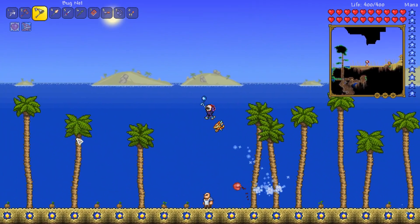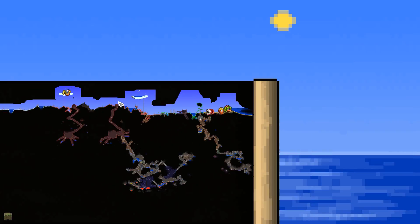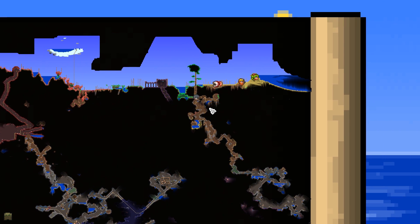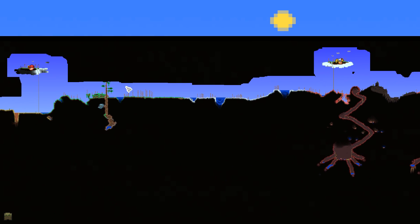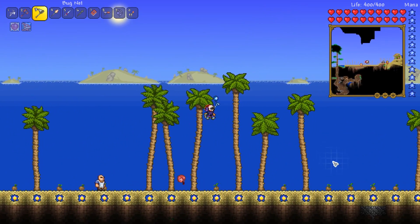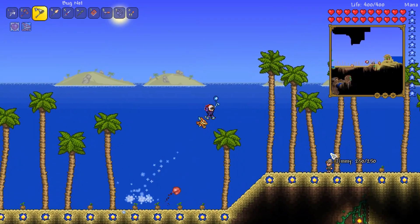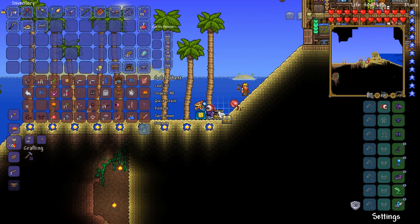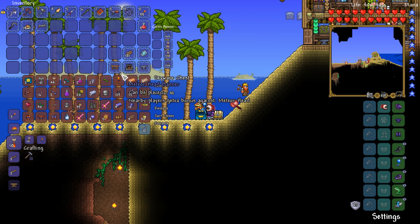Things are looking good. I'm just sort of having a bit of a roam around, trying to think of what we could be doing. I think a trip to the desert to go underground and then place down the extractinator and do some extractinating. Maybe we can do a bunch of crate fishing and a massive crate unboxing today. How does that sound? Sound like a plan?